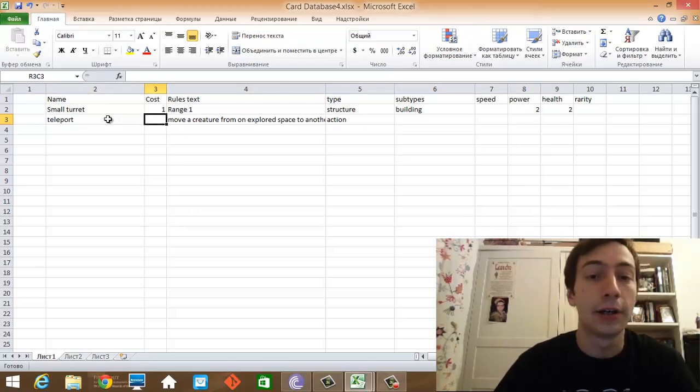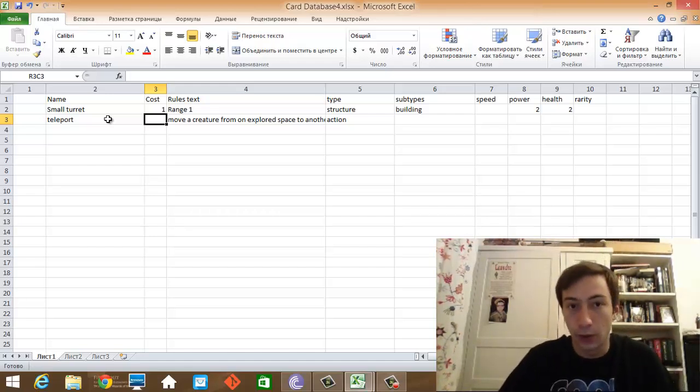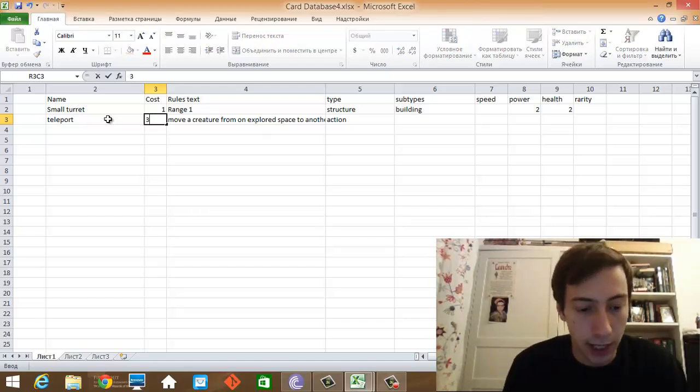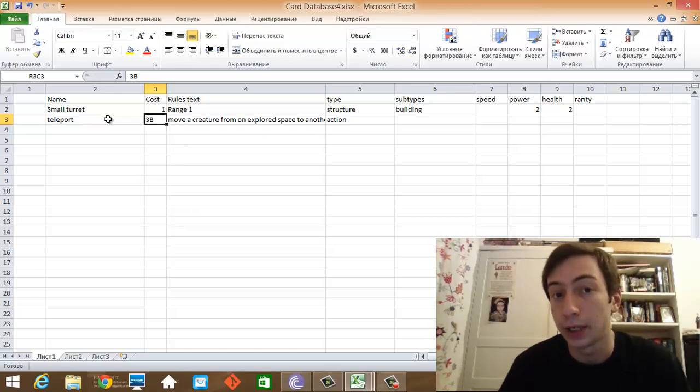This card is blue in its essence because, as I've said, blue wants to be in control of the situation. When you are able to move any creature from one place to another, you can manipulate the game in whichever way you want — so it's a powerful ability, it's a blue ability. I haven't tested this card yet, so I'll say it costs three resources of any color and one blue. This already means that you have to play it in a blue deck, in a deck with planets that produce blue resources.